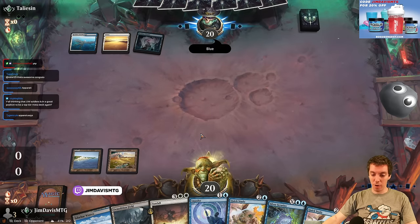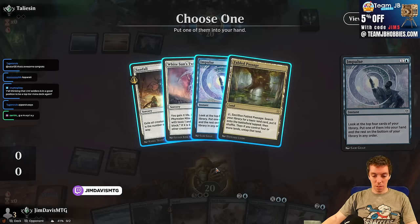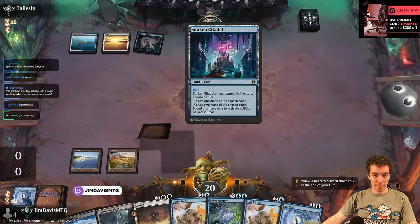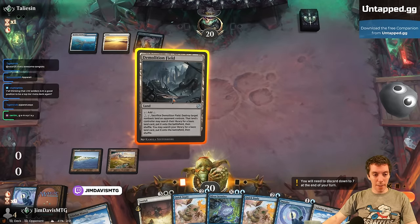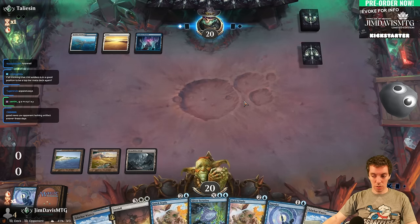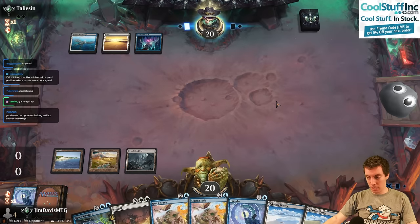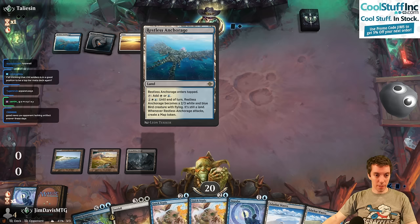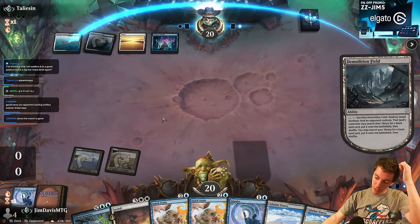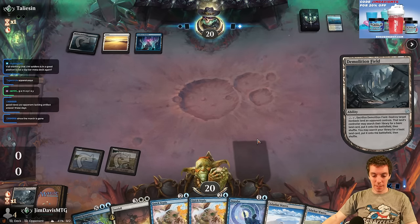I haven't played against Blood Control yet. Here's Impulse looking for an Apparatus — we don't find any, just a land or another Impulse. We're on the draw so we can't cast Quick Study with the discard. We're in a Demolition Field situation, we probably want to field them. We got Citadel Planes Anchorage again, so we cast some spells out of our hand.